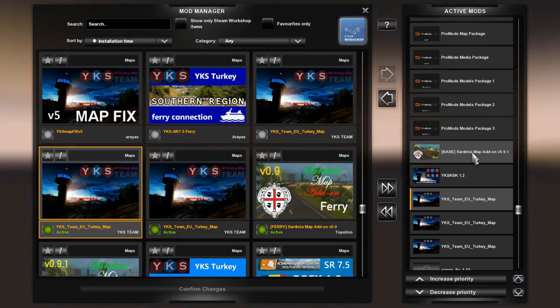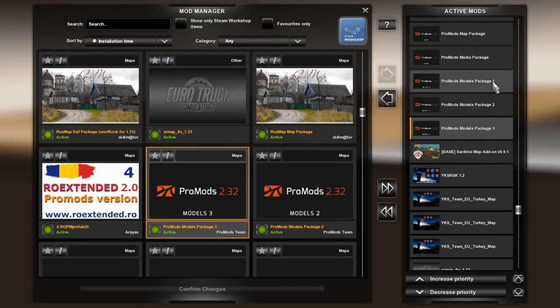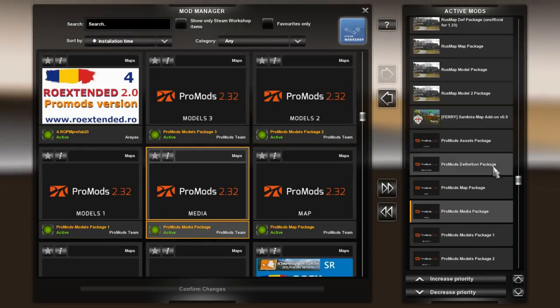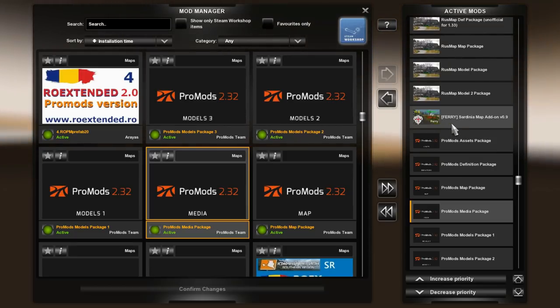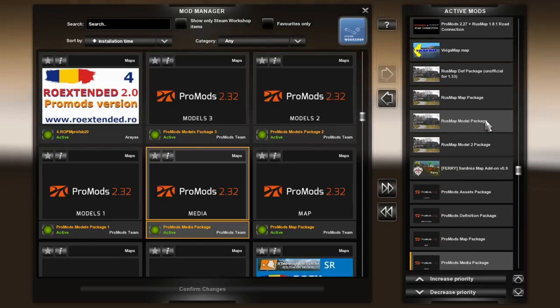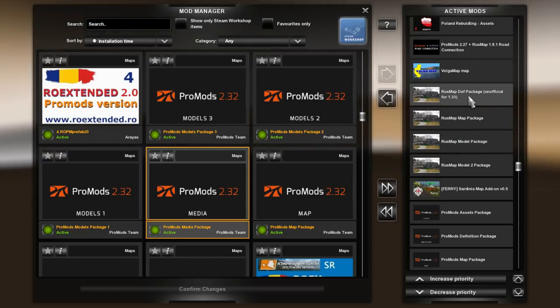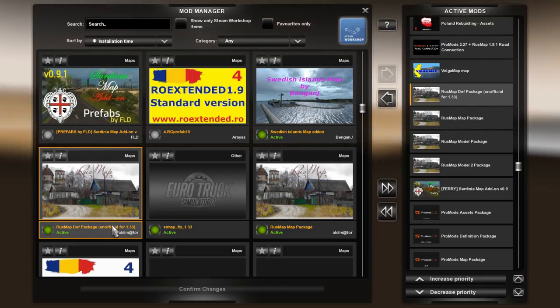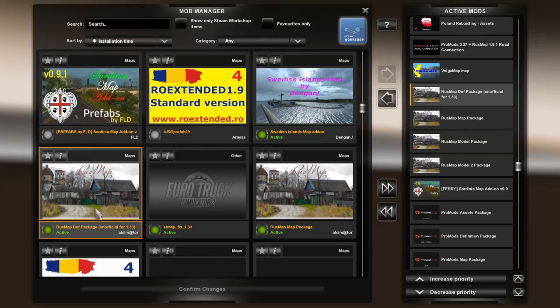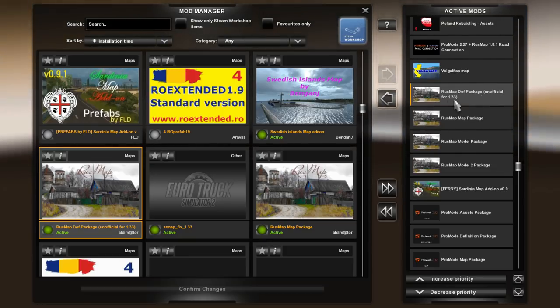Then we have the Sardinia map base file, followed by ProMods model package 3, 2, 1, and media. Then we have the map definition and assets package. And here's the ferry file for Sardinia. We have the rosmap model 2, model map, and the new def file. It is made by Aldemator, but it is the update available in the links in the description. It replaces the default def file, so make sure you are using the rosmap dev package unofficial for 1.33.